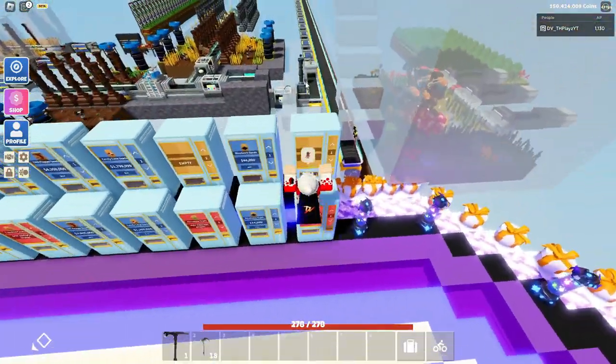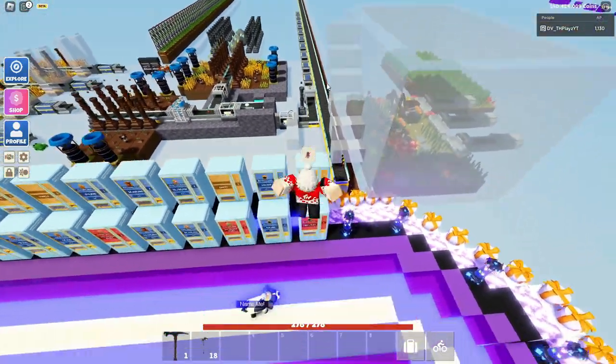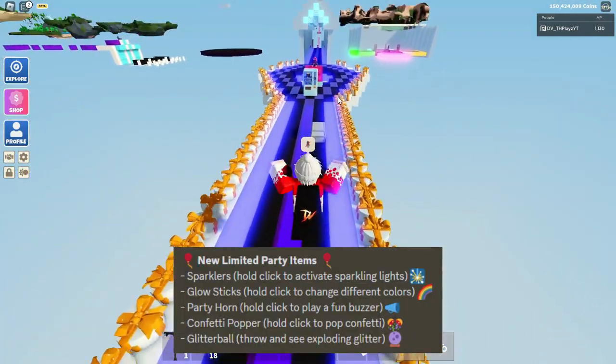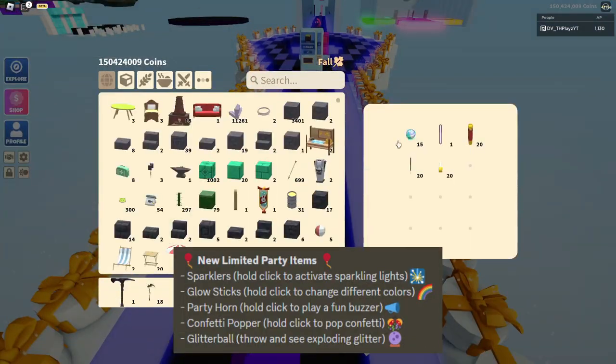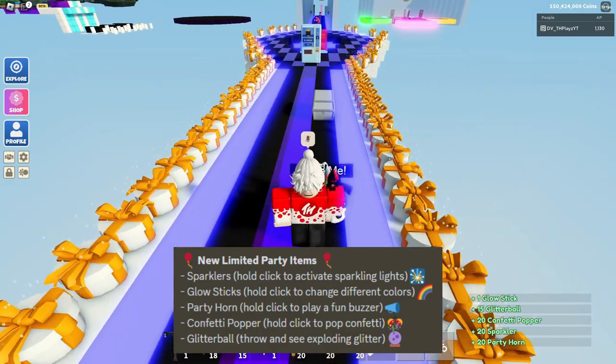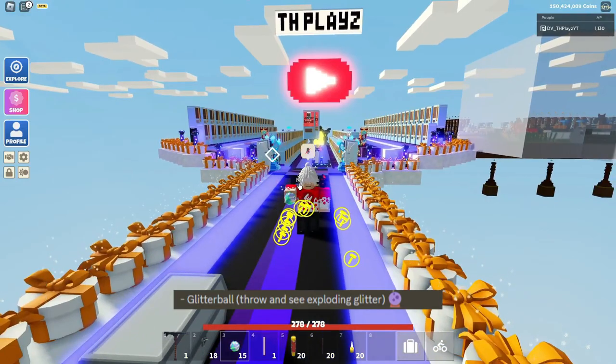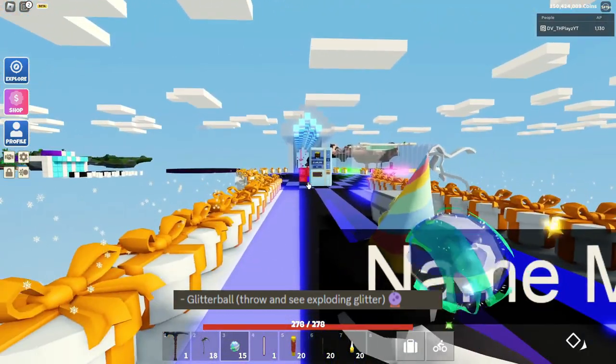The easiest way to do most of these is to join a private server, so I recommend doing that. Now let me show off all the items. If I go over to this chest and open it, you can see all these items right here. There's a Glitter Bomb, which is a throwable item, a bit like the Snowballs. If you go ahead and throw this, it will do a little effect.